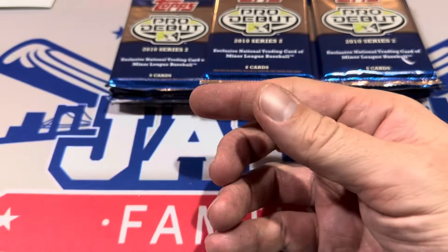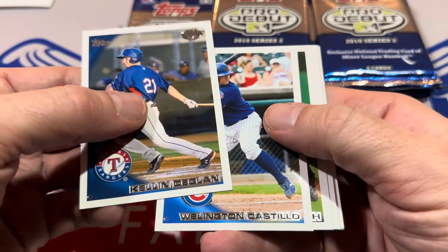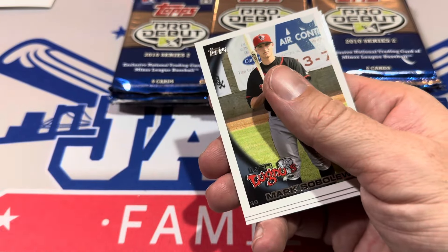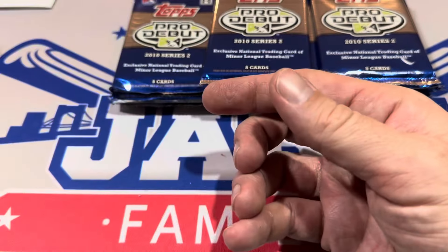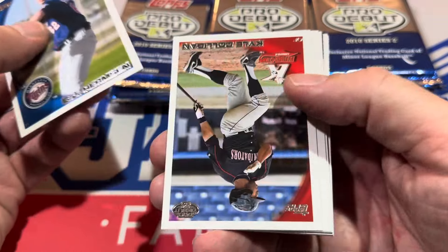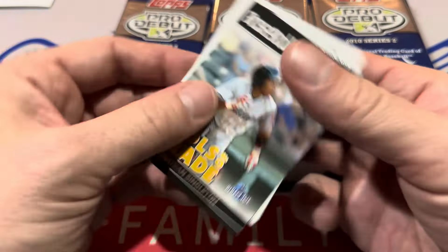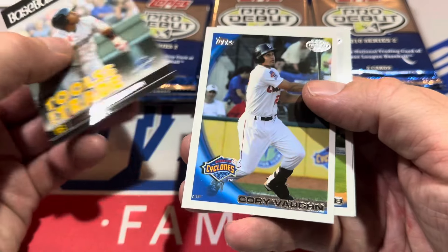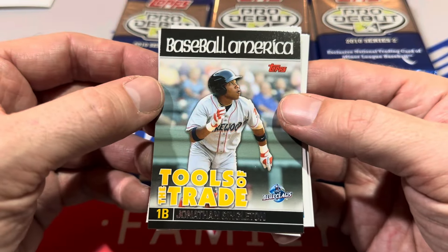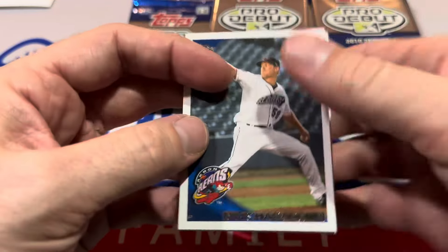There's Derek Dietrich — he had some highlights in his career. I remember he had three home runs against the Pirates and marveled at all of them, which got him into some dust-ups over that. There's Willington Castillo, big leaguer. We got a blue parallel here — Jacob Skoll, numbered to 369. Jonathan Singleton is an interesting story: he was a big prospect but disappeared, had some issues off the field, and I think he finally made it all the way back last year. That Tools of the Trade insert set is what we're looking for with Mike Trout.